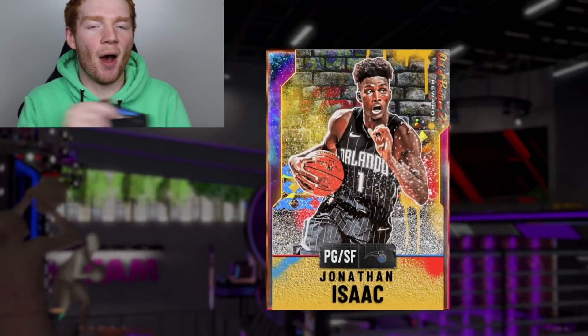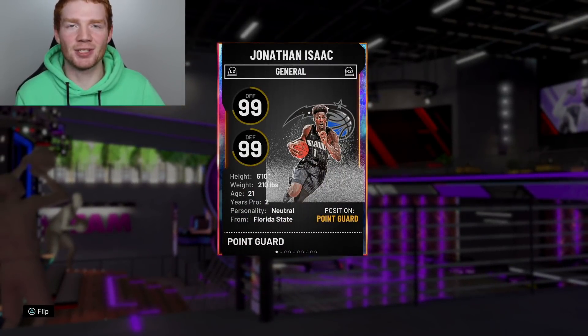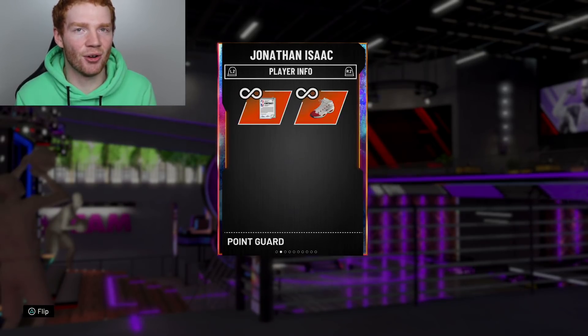For me personally, there's one thing I like in this game — I'm not going to say it because it's beautiful. The thing about this Jonathan Isaac is he's just the perfect card for the way I play. So he's 6'10, plays point guard and small forward, with 99 on both offense and defense. I do have a diamond shoe on him.